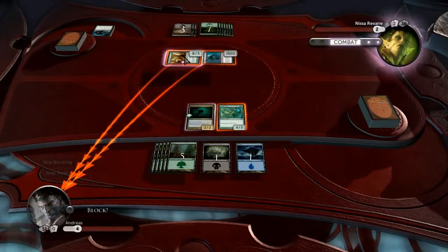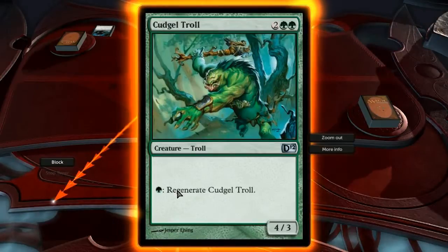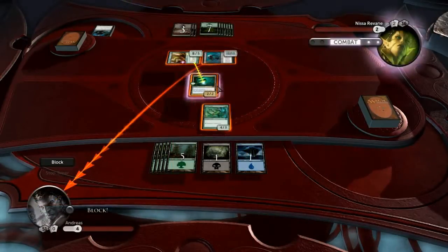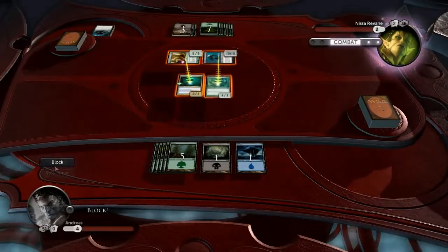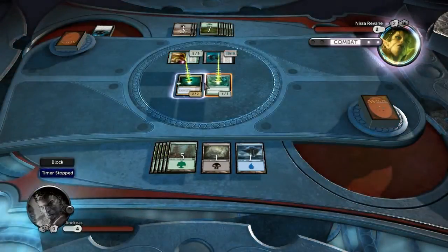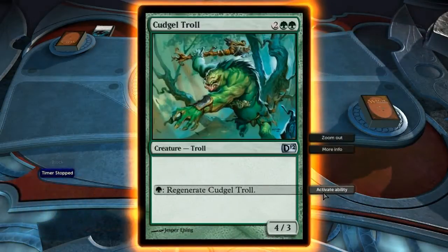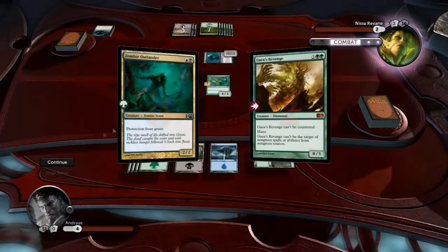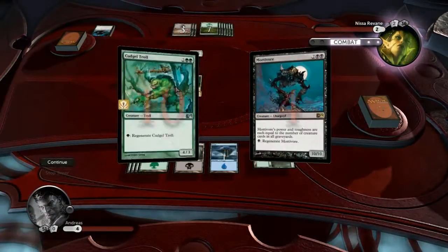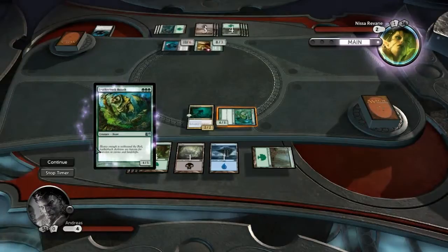I will block the green creature with this one. And if you look at the other creature, it has regenerate, which means if the monster deals lethal damage to him — which this creature will obviously do — you can pay one mana and regenerate it. I will block both of these. Always stop the timer or you might not have enough time to press all the buttons. I'll just activate this ability.